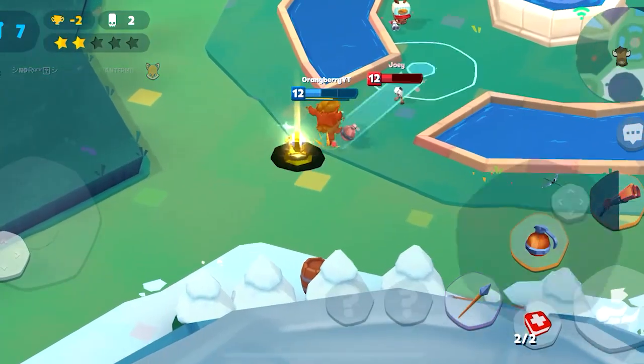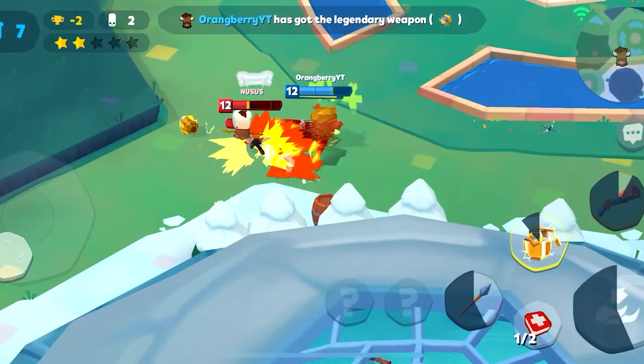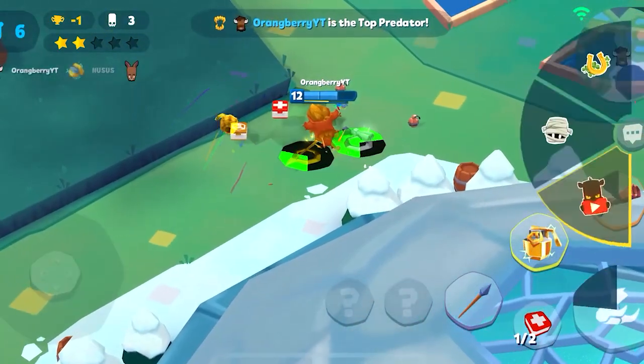To do that extra meme damage on Buck, you must have the best skin equipped: Nutcracker Buck, for all that Christmas magical power. You also need the best emote, Buck Chilling, to evolve and become second to none to Santa.